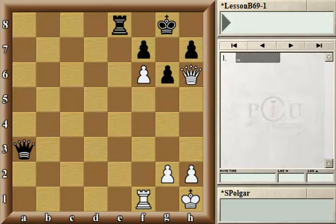Certain pieces cannot come to our assistance — for example the pawns, as they don't move backwards nor sideways. Given the situation that the black king is on g8, neither can the black rook. So by the method of elimination, we quickly conclude that it must be the queen that can guard the g7 square.